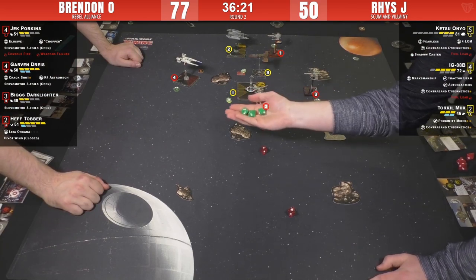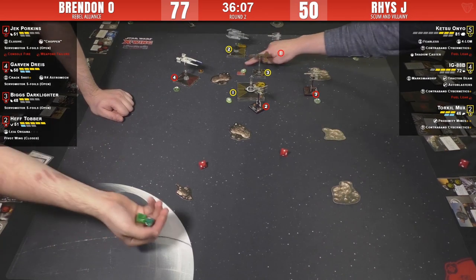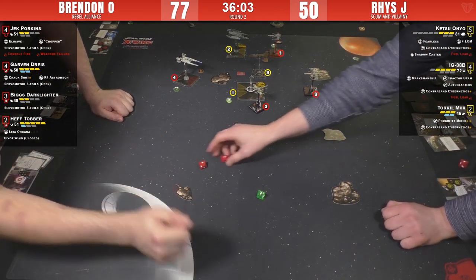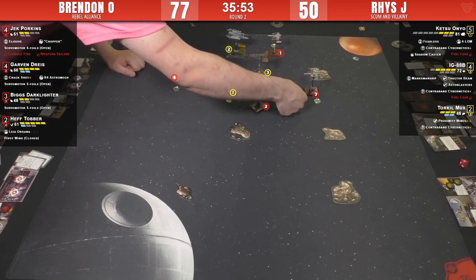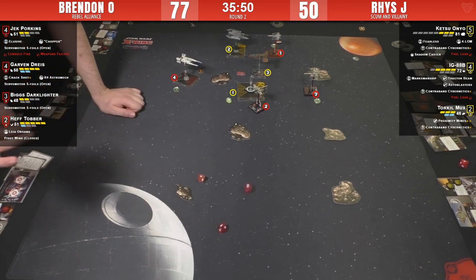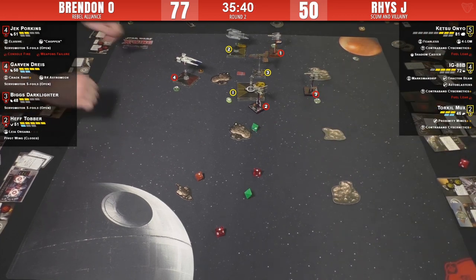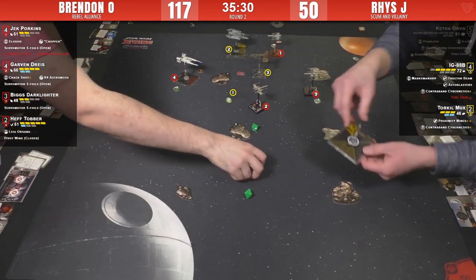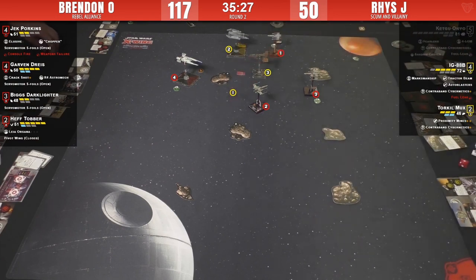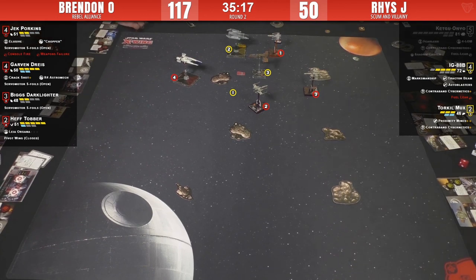Hit crit - that's what he needed. Torquil at range two into Biggs, focusing for two - no reason not to. Brendan attacks, double evade from Biggs who evades it all. Zero-initiative Biggs fires. Torquil kills Biggs with a hit crit - wait, is that Hef? Hef fired already, that's when Ketsu rolled triple evades. And then - three damage into Ketsu. Bye-bye, goodbye Ketsu! The keystone of the list is gone. It's up to you Torquil and your proximity mine.